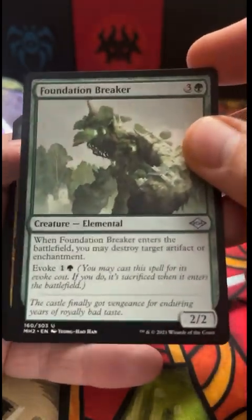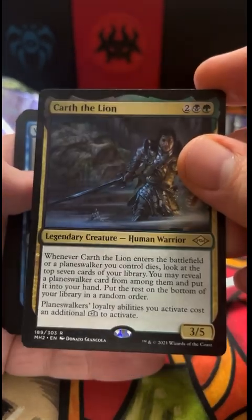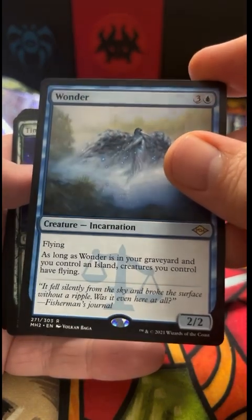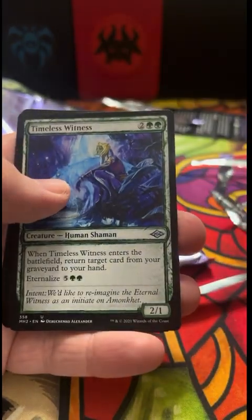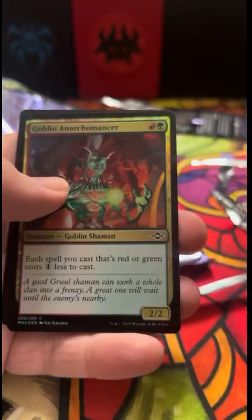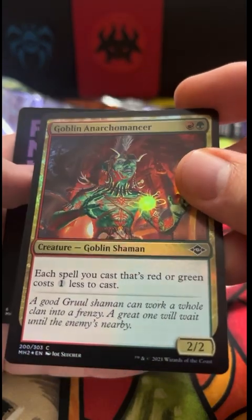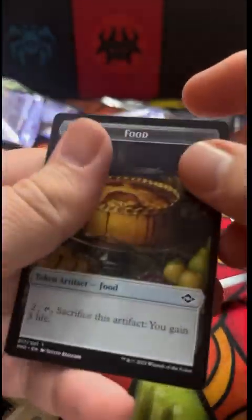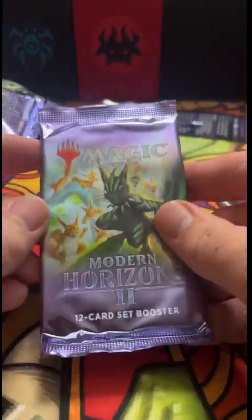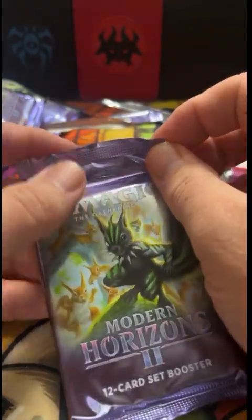Karth the Lion, and a Wonder — that's awesome, that makes me happy. I love Wonder. Timeless Witness — beautiful. And a foil Goblin — look at that guy. And a Food token. One last pack here — what will it be? It'll be a Ragavan? I don't know, that's probably too greedy at this point. Let's just see.